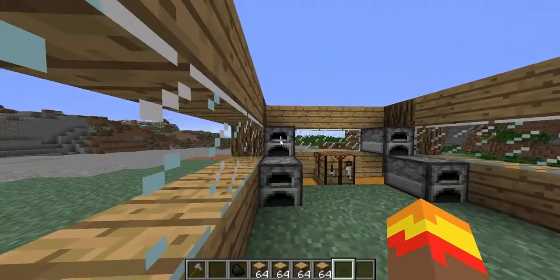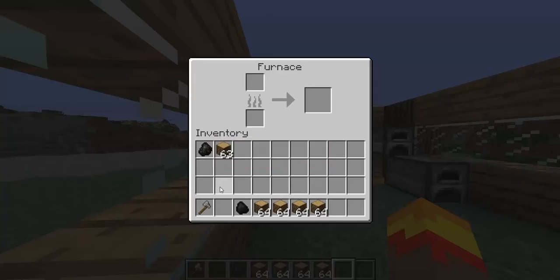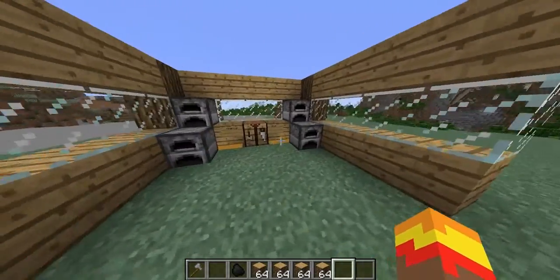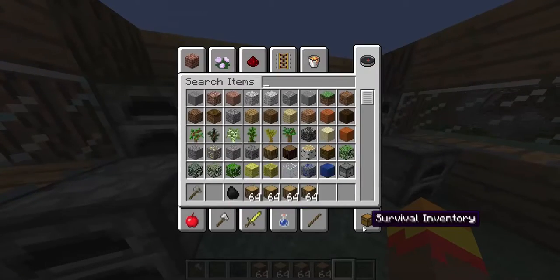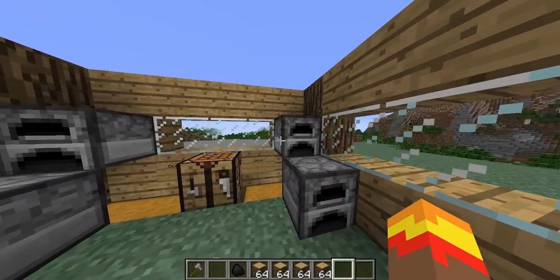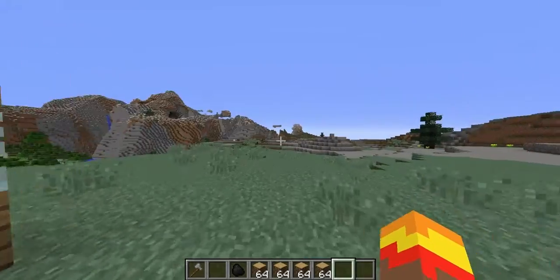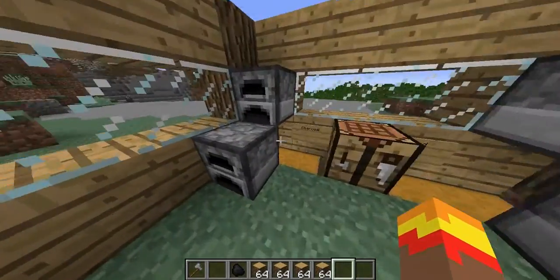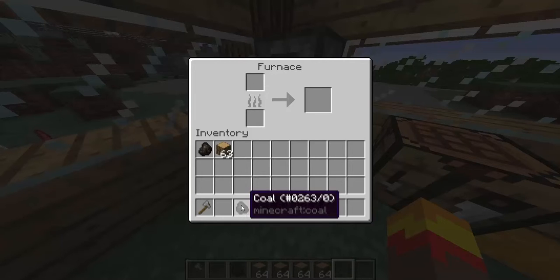Hello everybody! This is a step-by-step tutorial on how to get infinite coal or charcoal — they both work the same way, coal and charcoal are really the same thing. So first, say you don't even have iron yet and you're in your little survival world just getting started.